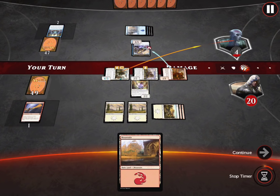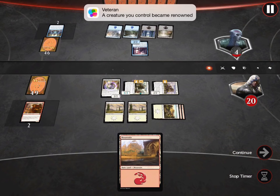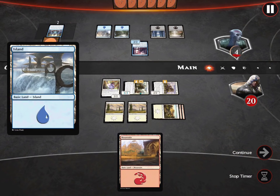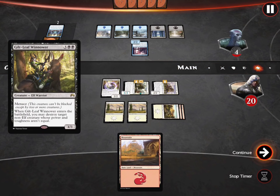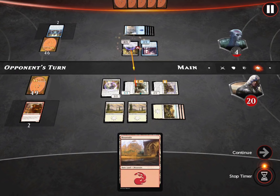The problem is the 1/1 goes behind the card I want to target, and if I click the card I want to target it just kills the 1/1 instead — which defeats the purpose. That's a problem that they stack cards right in front of each other and you cannot separate them. They have really good cards and my renowned creature now dies.